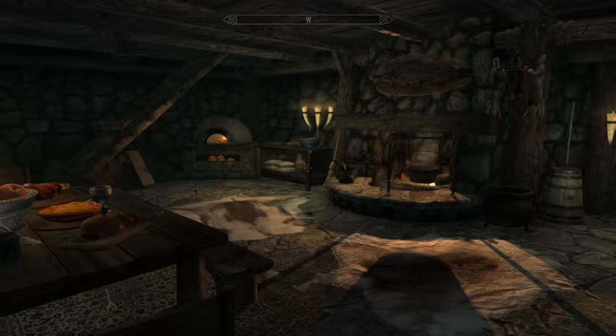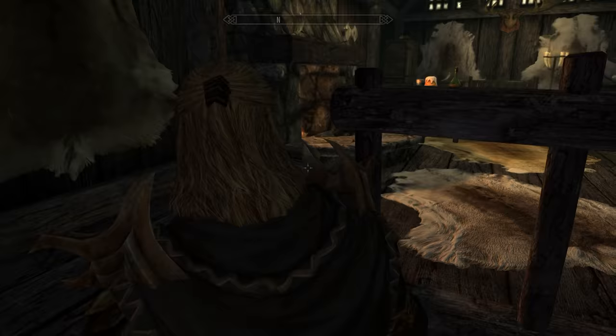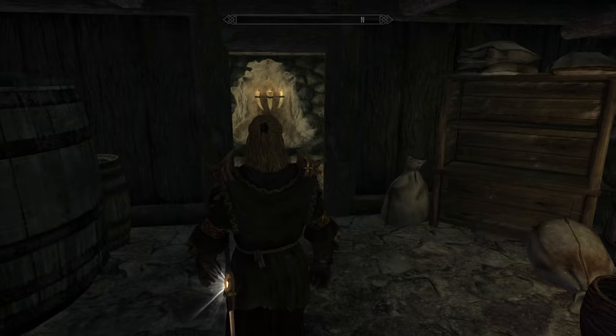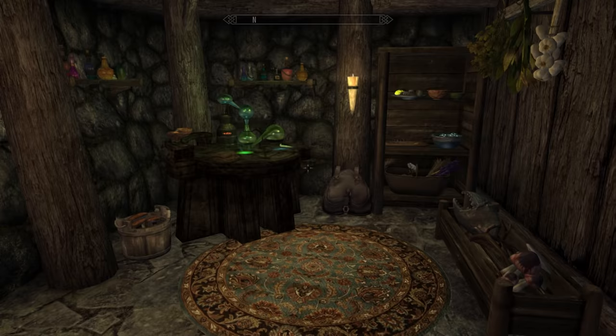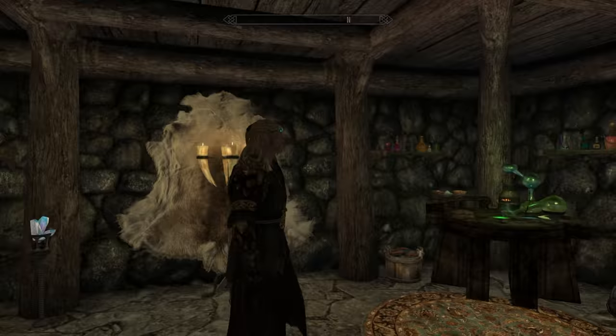Here's what it looks like inside with all the upgrades: a nice kitchen, nice dining area, bedroom for the kids, and upstairs is the master bedroom. A couple of weapon racks, but no mannequins up top. Once you come downstairs, this is where the enchanting and alchemy area is. Should have been mannequins in that middle room, but there are a couple in here, which is nice. Some soul gems, and on this side we've got the alchemy table with all the ingredients. An amazing, amazing home.